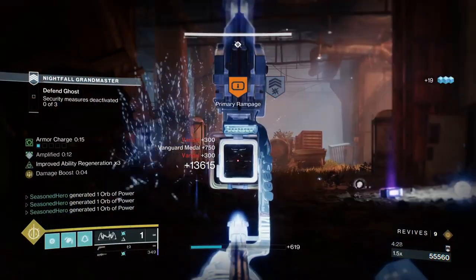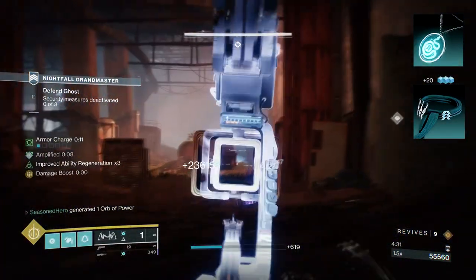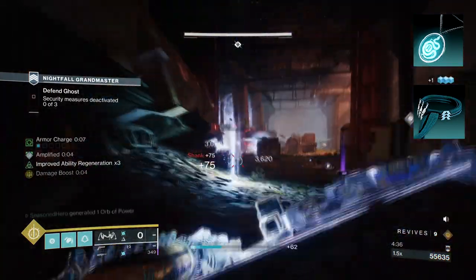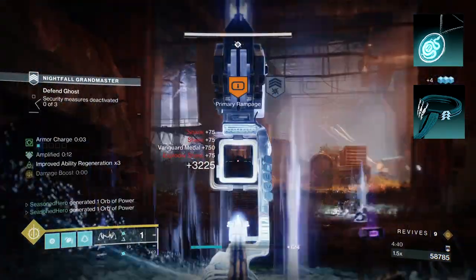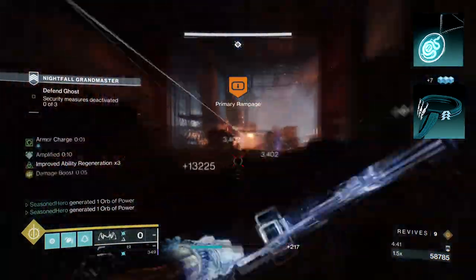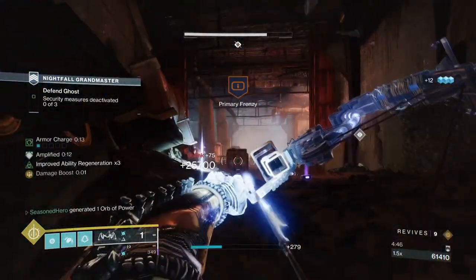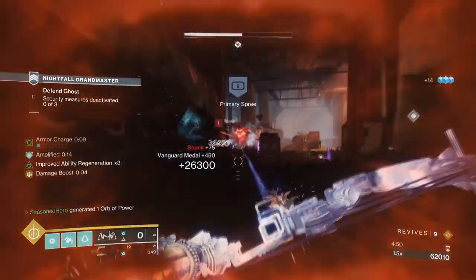To start, you're going to want to have Flow State, where defeating a Jolted target makes you Amplified. Being Amplified grants you increased dodge regen, more resilience while dodging, and reload speed greatly increased. Then you'll want Tempest Strike, where sliding and activating your charged melee ability unleashes a devastating uppercut attack. Ability usage for both Discipline and Strength will be high in this build so you can activate Foe Tracer more often.